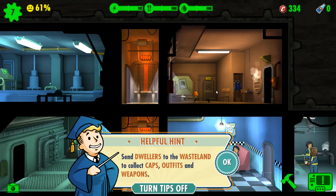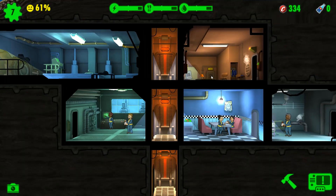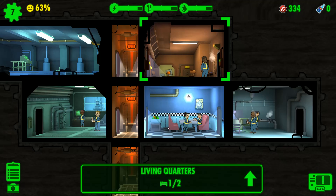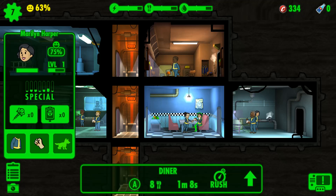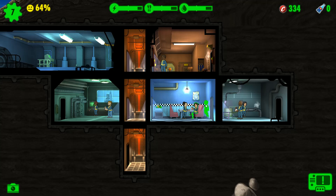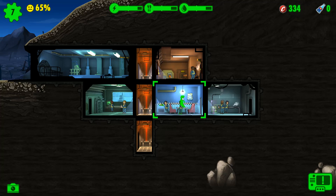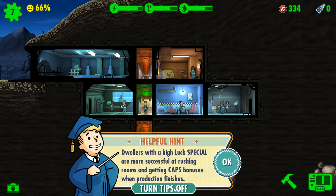Charisma is used to help make babies — if you put a male and a female into the living quarters, they have a chance of making babies. Dwellers with high luck are more successful at rushing rooms and getting cap bonuses when production finishes.